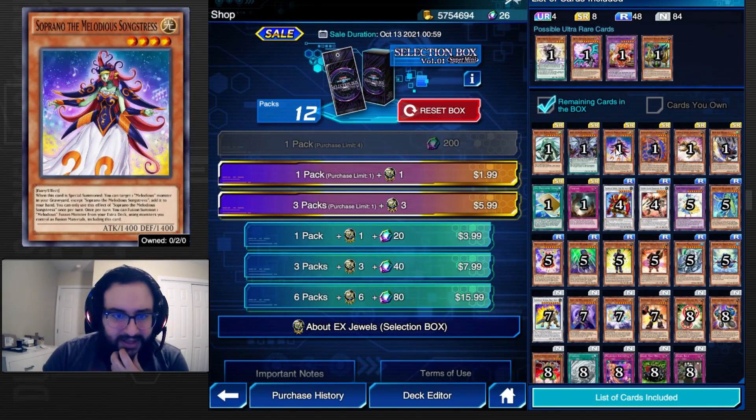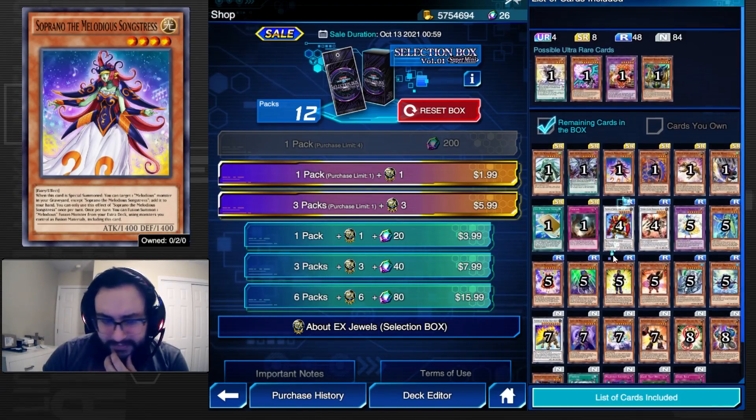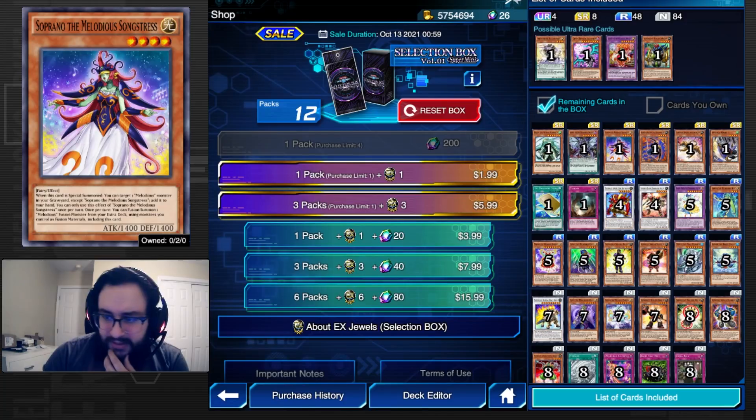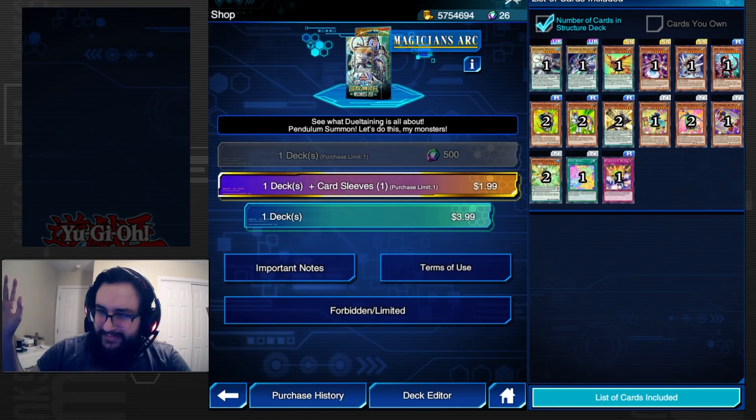That's the only new cards in the Selection Box — everything else is reprints. The reprints are honestly kind of bad. Overall, I think the Selection Box is pretty bad. The only two standout cards are the Aether and Arch Venus Centric. The other reprints, like Super Heavies and Meltiel, are really bad in my opinion.